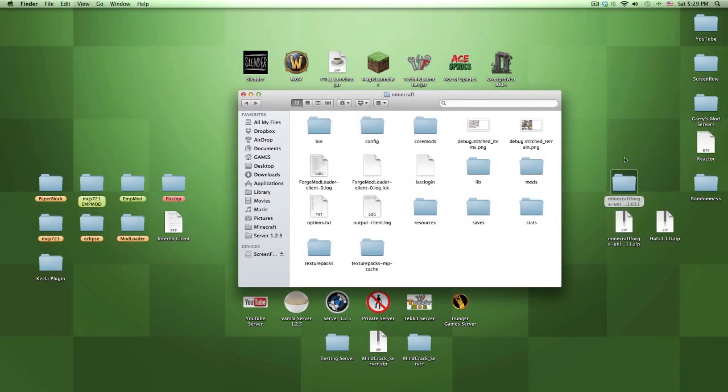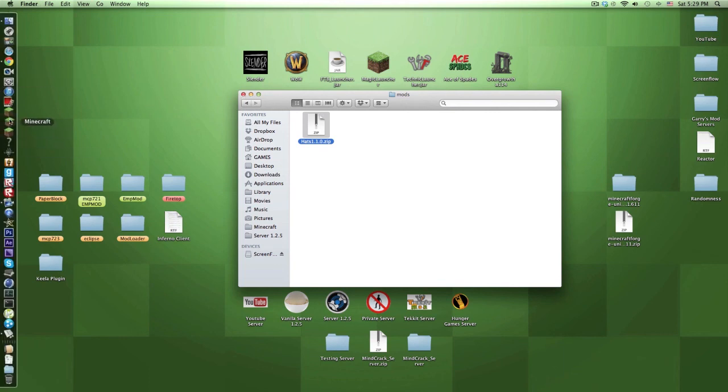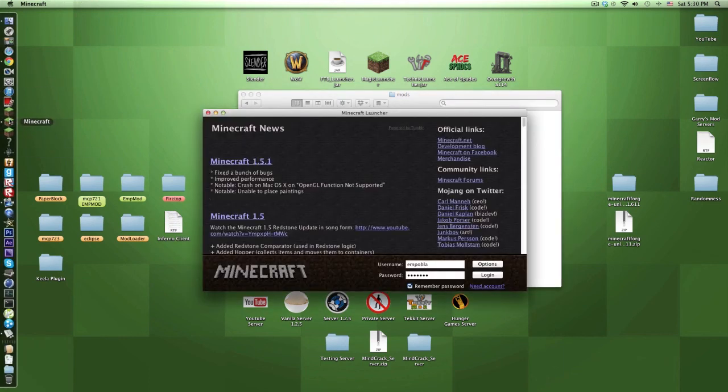When you go back to your Minecraft folder, you'll see new files and folders have appeared from Minecraft Forge. To install the Hats mod, just go into the mods folder. You have to have launched Minecraft first for all these files to appear. Then just open the mods folder, drag the Hats mod in, and you're done.